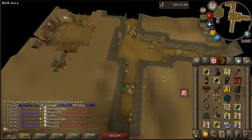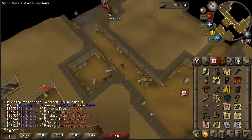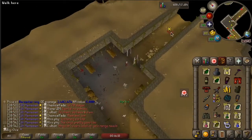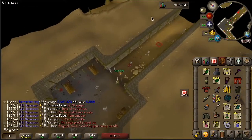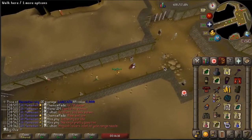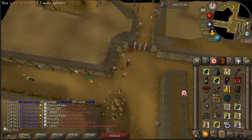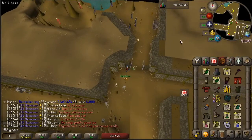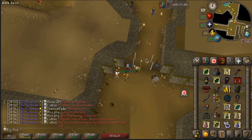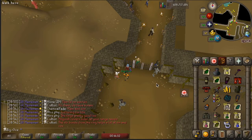I'm dropping the berserker ring and super attacks. When I made the super attacks for slayer I had no idea how many to make — I noted way too many and wasted a lot of time. I'm going to rock super combats from now on. I'm dropping the b-ring because I have the brimstone ring, which is better in most places, and the difference is minimal where the b-ring is better. I can always get it back with relative ease.